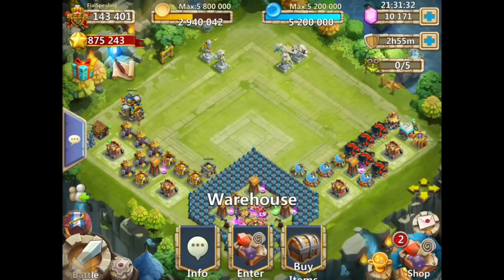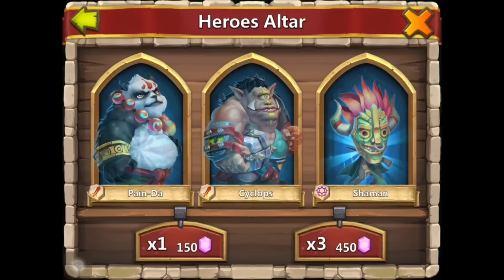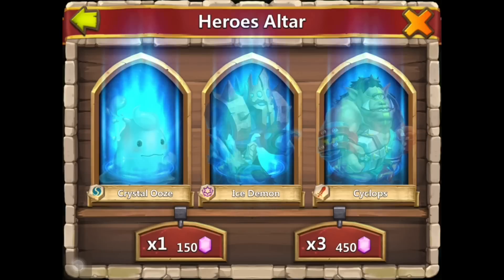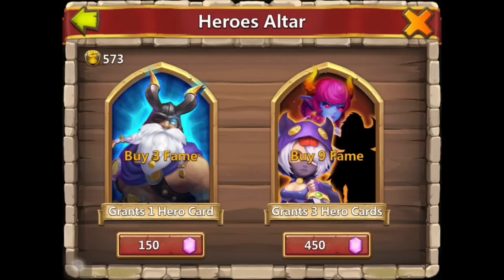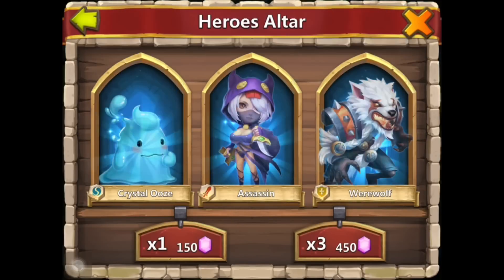Let's start rolling some heroes. We're gonna do warehouse mode - blues, that's weak. I hope I give him a new hero. Okay, we're hitting the legendaries. Believe it or not, I rolled on my account today probably 20,000 gems and got like three legendaries - I'll probably upload that video before this one.